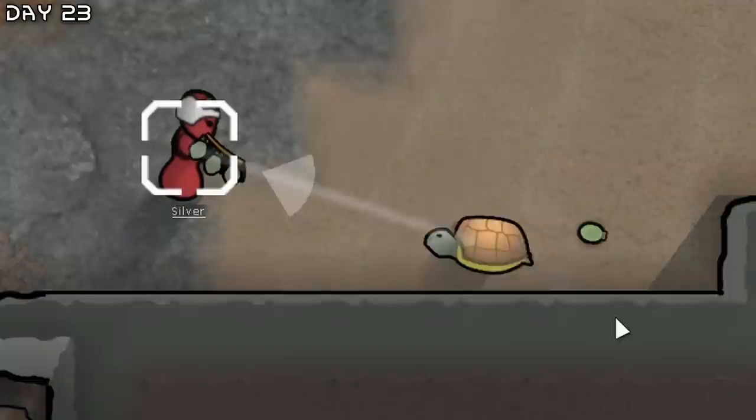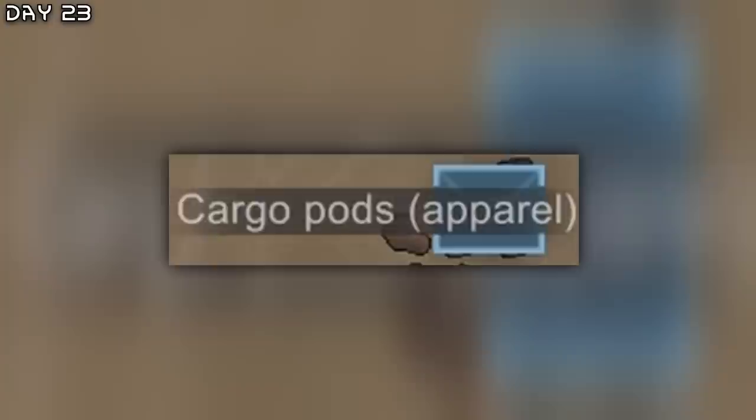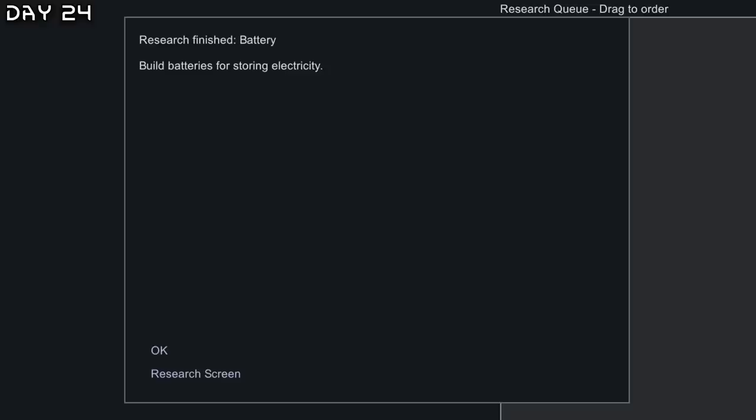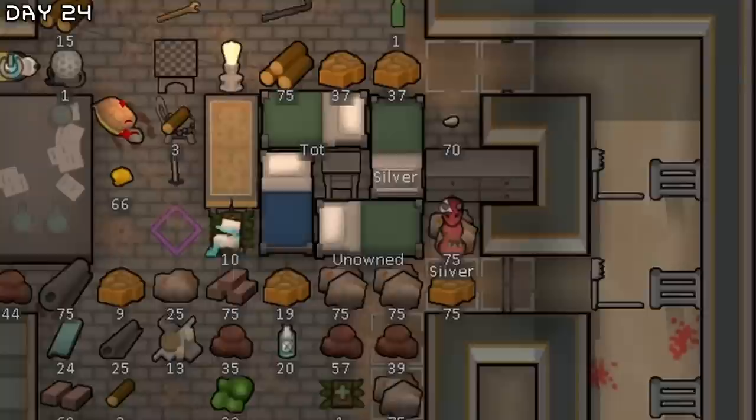I'll also kill this tortoise because it's eating all my food. We got the lifter. Now we'll make a clean sweeper. Another bulk goods trader. We're almost done with batteries — looking good. Need hydroponics after this. I decided to buy some wood and herbal medicine.